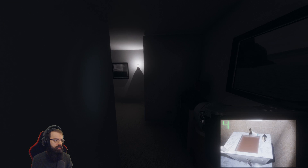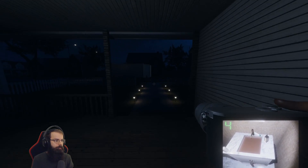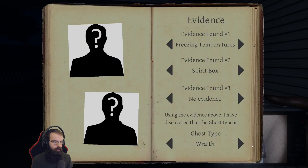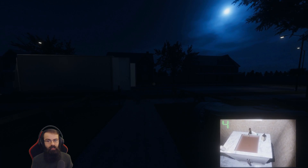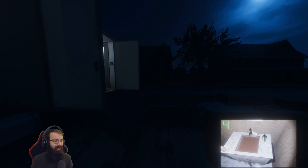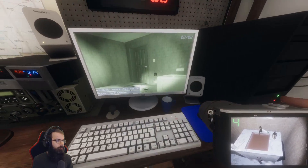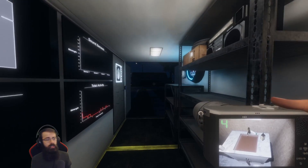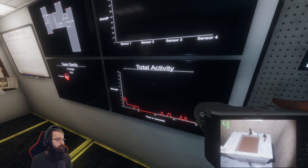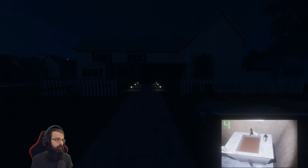We're getting there slowly but surely. Let's go look for ghost orbs to confirm the Mare or rule it out - I'm leaning Mare at this point. I never found the flashlight. Where are my pills? Ghost orbs - very nice, as suspected! Yep, Mare. Just need a photo of the ghost then I can complete the objectives. I was just checking my sanity - it's around 60.